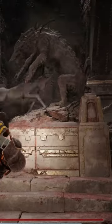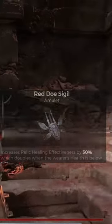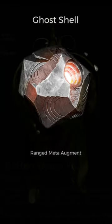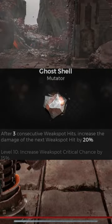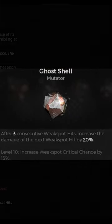In addition, if you use the Red Doe Sigil in the other statue you can find in Widow's Court, the secret area beneath it will give you the Rotten the Thayan Fruit quest item. If you inspect this, you'll be able to get the Ghost Shell Mutator, which does a lot of bonus damage for weak spot builds.